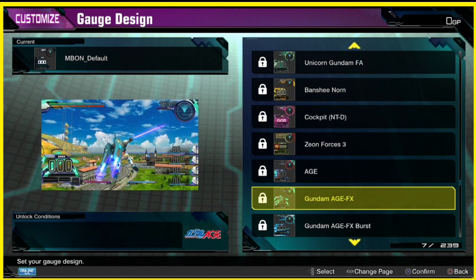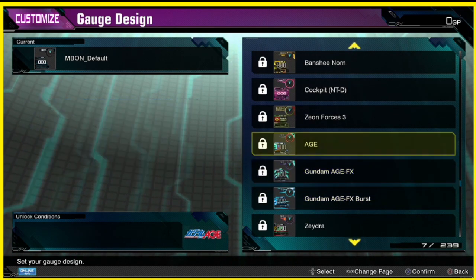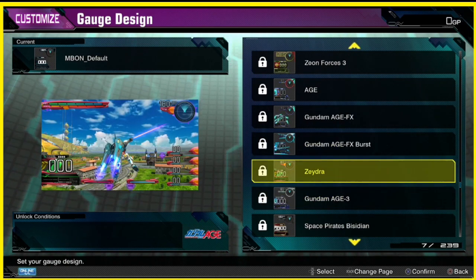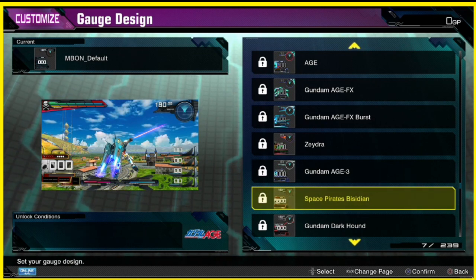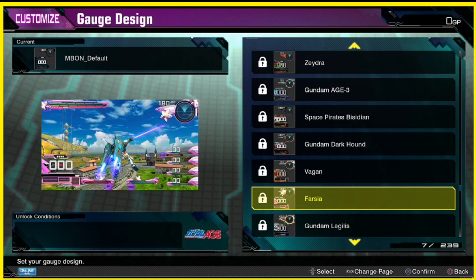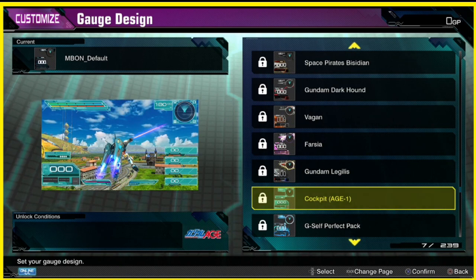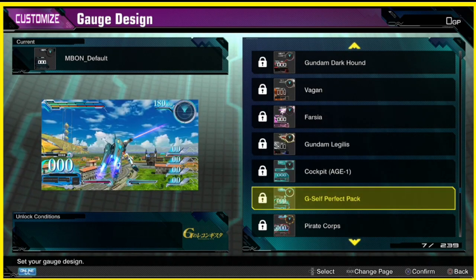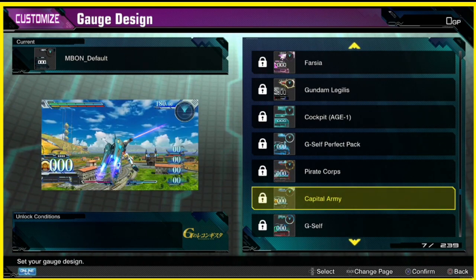Now we're in the AGE section. These look pretty cool. Crazy stuff — this blue looks pretty cool, I like the light blue. This one looks nice, I like the grayish shapes. This one looks good too — look at the casing around all the meters and the map. This one kind of has a thinner casing around everything.